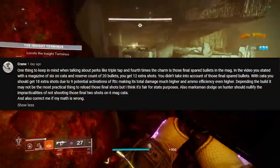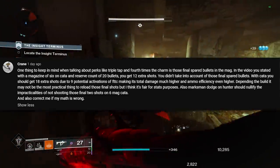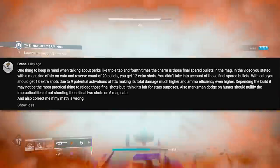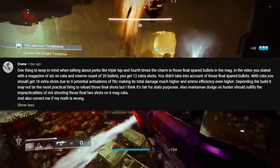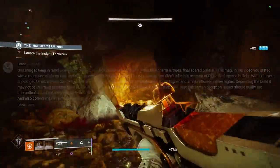It wasn't until I read a comment on the video that I realized there might be an even better option. The idea was that if you truly wanted to maximize the amount of shots you could get back from 4 Times the Charm, you could just throw in some extra reloads. This would allow you to use the last 2 bullets returned from 4 Times the Charm to reproc the perk, if combined with an earlier reload instead of just shooting them off.